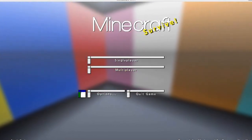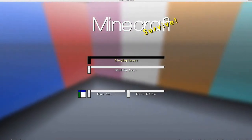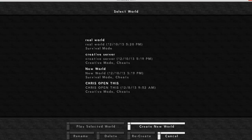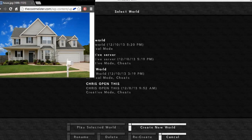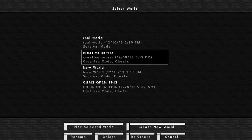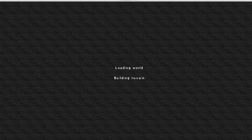Hello and welcome back to another episode of Minecraft Let's Build. Today we're going to try something a little bit different — we're going to try to make a home from a picture. We're going to try to see if we can duplicate that home. This is probably going to be a two-part Let's Build, maybe even more. We'll do it in the world we've been working on.